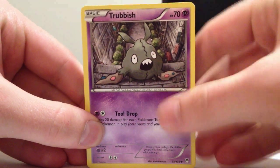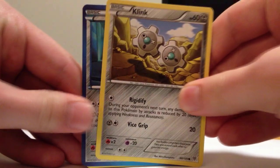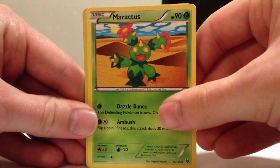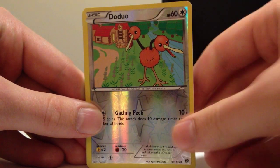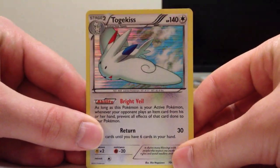We have an Infernape pack. I'm becoming a pro at opening these packs now — I'm just shattering them into pieces. Don't get too confident. All right: Trubbish, Rufflet, Combi, Zubeth, Clink, Durant, Lunatone, Maractus — that's only the second one in two boxes, that's crazy. A reverse Doduo, I think that's new. And holo Togekiss, very nice. I believe we pulled one of those in the first box. Yes, we did. It's still a nice card though.